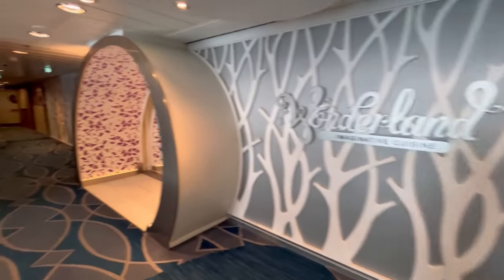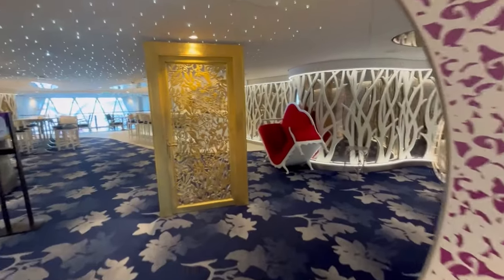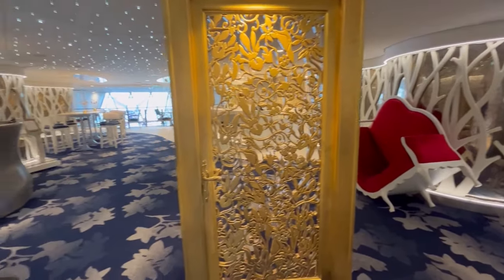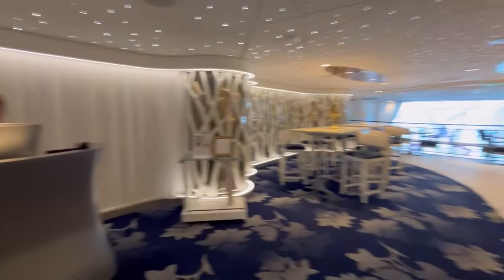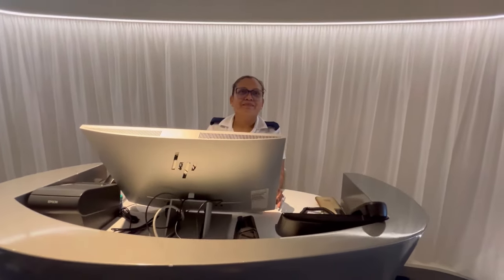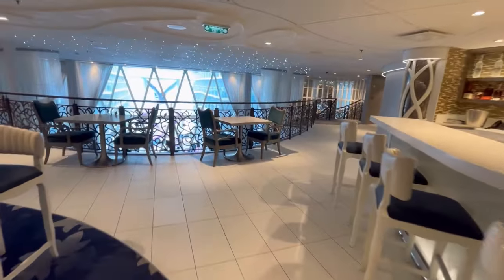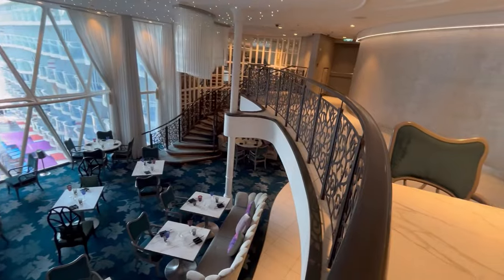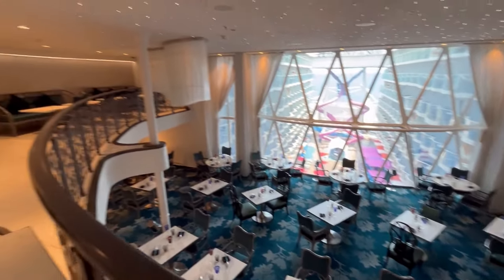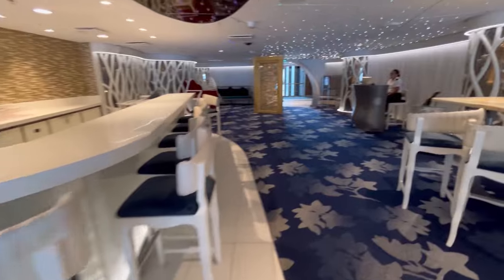Wonderland features an Alice in Wonderland-type motif with a magical golden door and a waiting area with a bar. You can come in just for a drink at the bar. The menu is presented in frames — you wipe it with a brush and the menu magically appears. It's all about a culinary and gastronomic experience. Wonderland has nice views of the Boardwalk below.